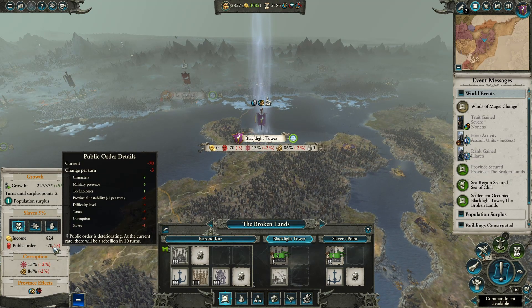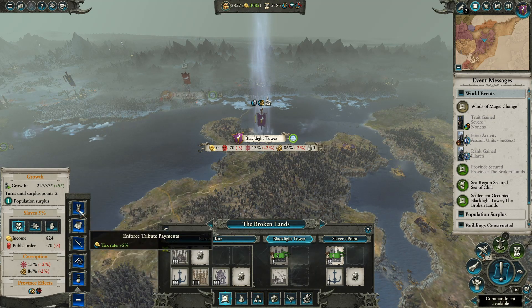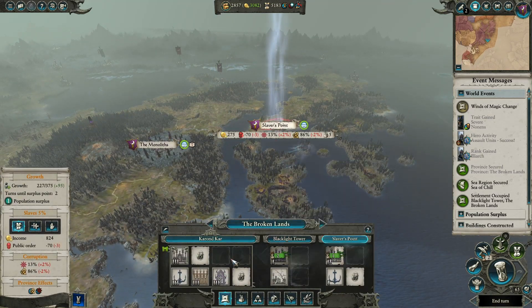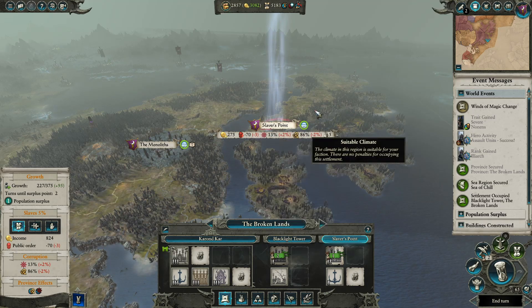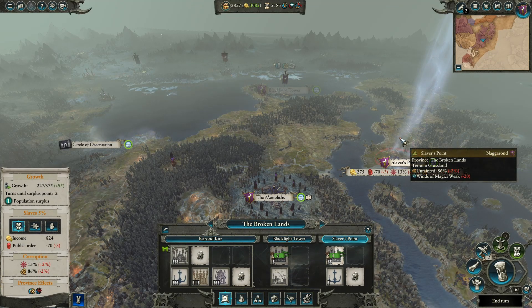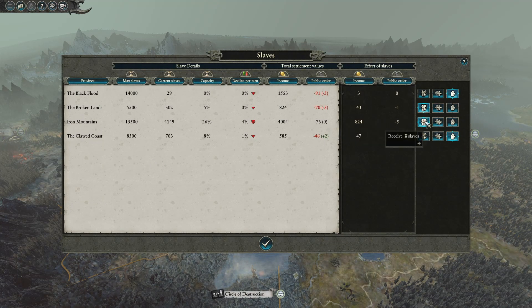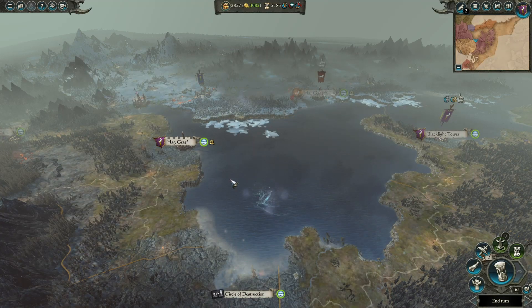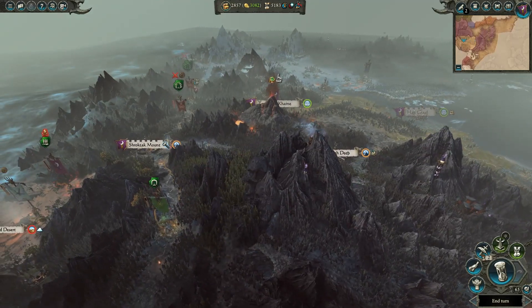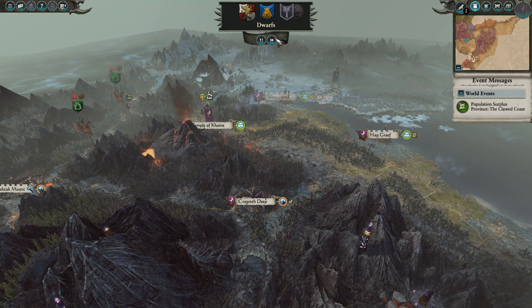Normally I would do the treasure hunt but because we've got all these beastmen running around up here and I want to get everything sorted out, I don't want to wait another turn. We've got a commandment available now - province instability and corruption are going to go down. Let's go with public order. We've got a special slave building we can build here later. We're probably just going to send slaves to our main place - the Iron Mountains and the Broken Lands. That's it for this turn - let's end it. Our income is coming back up to 3K.